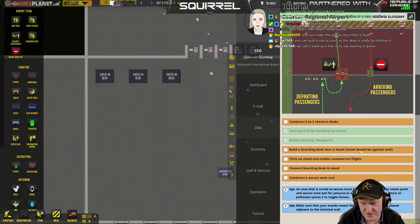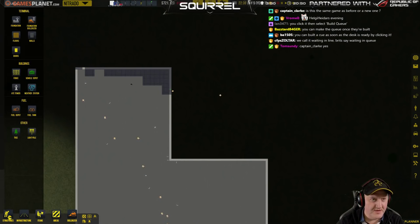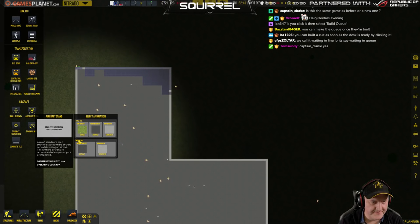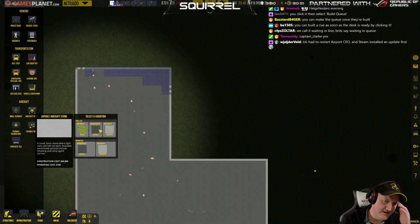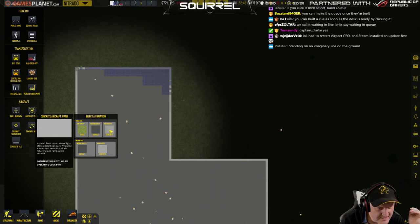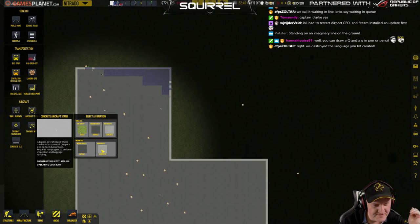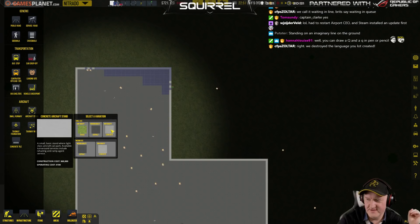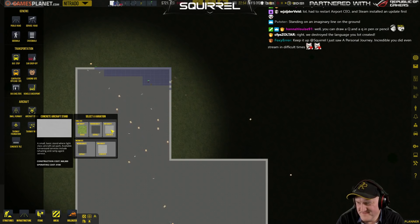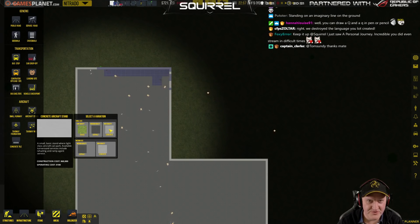Okay, let's have a look. Build a boarding desk near a stand. Structure — aircraft stand. Do we build a big aircraft stand or a small one? That was 60 — 60,000 for a small one, 150 for a big one. Ouch. I guess we're going to have to go with the small guys and build this up, otherwise I very much risk making us bankrupt.